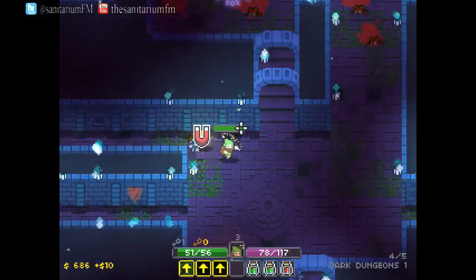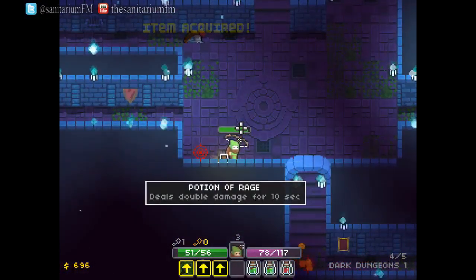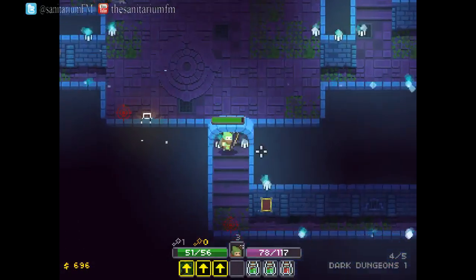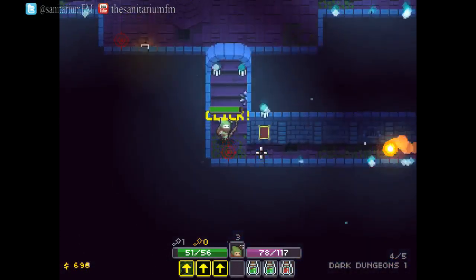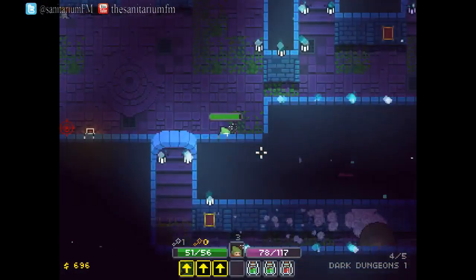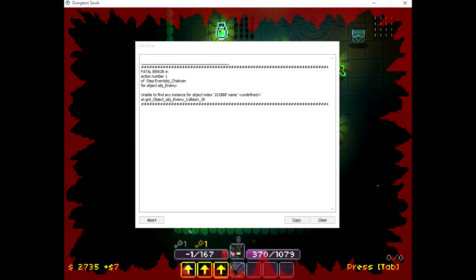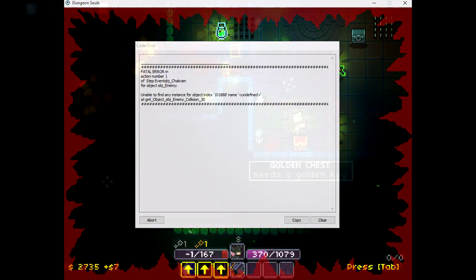It controls well, it's responsive, and there are no really big game-breaking bugs. During my time playing I've only managed to break it once, and that was literally when there was just so much going on on the screen at one time when I was fighting one of the bosses that the game literally just said nope and fell over. I'm displaying a screenshot of that on screen right now because it was quite funny — the only time I've actually managed to push a game over like that.